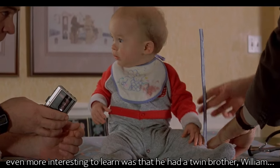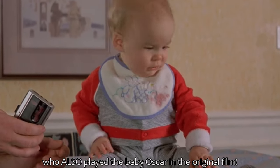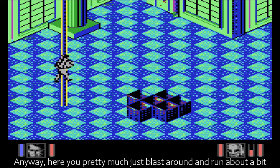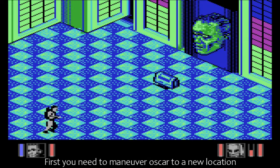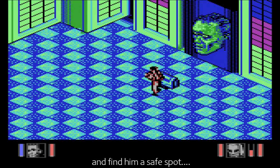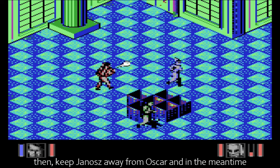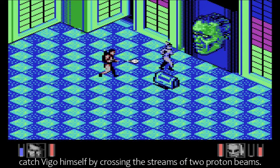Even more interesting to learn was that he had a twin brother, William, who also played the baby Oscar in the original film. Anyway, here you pretty much just blast around and run about like a headless chicken. First, you need to maneuver Oscar to a new location and find him a safe spot. Then keep Janos away from Oscar, and in the meantime catch Viggo himself by crossing the streams of two proton beams.